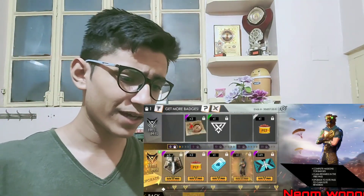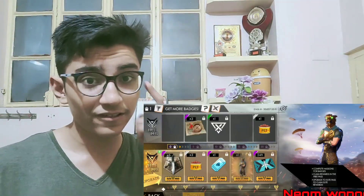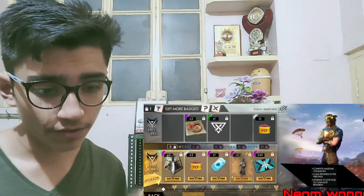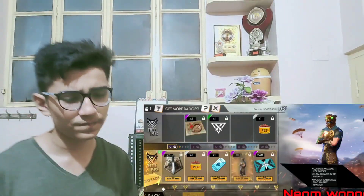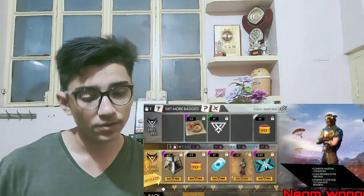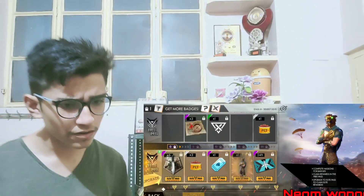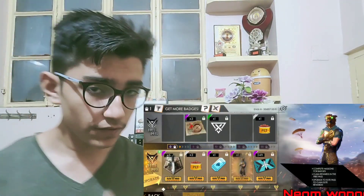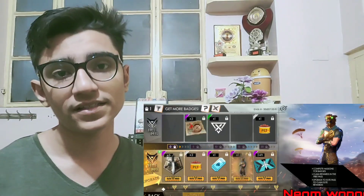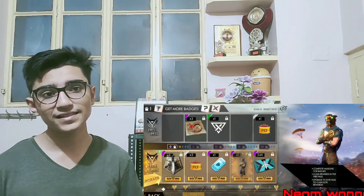I don't know what this bundle is about exactly, but I think it's some kind of animated style with green eyes — as you can see in the photo, it has green eyes and some gold helmet stuff, looking so cool, absolutely amazing. Its name is Neon Wong. If you know what that means, let me know in the comments! That's the leaked footage of Season 16 Elite Pass.